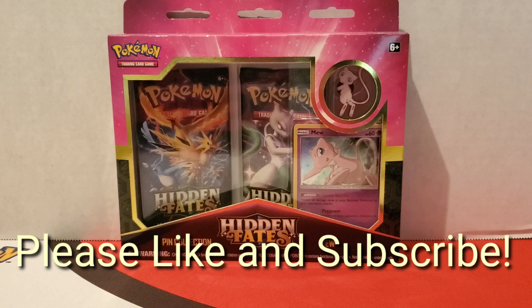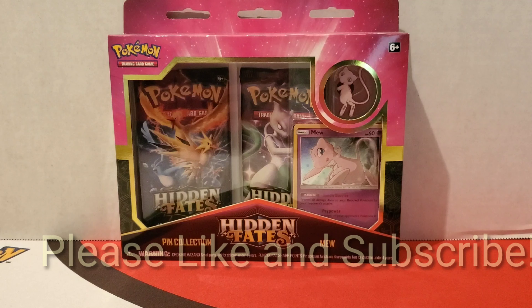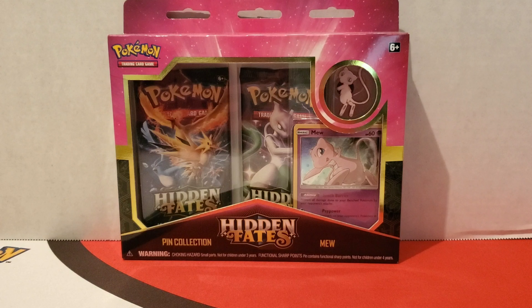Hello everyone and welcome back to another video. I'm Ancient Mew and in today's video I'm going to be opening up the other Pokemon Hidden Fates pin collection box. This is Mew, which came out alongside Mewtwo on August 26th. This is the start of the Hidden Fates booster packs products that came out.